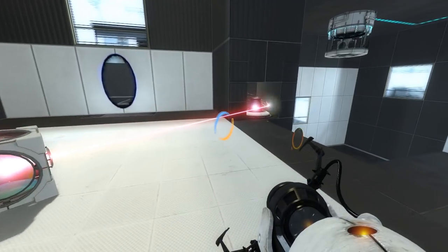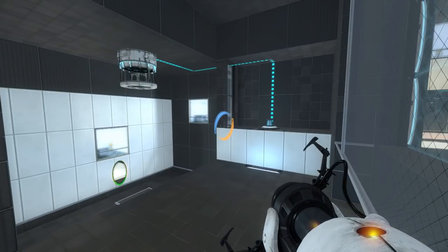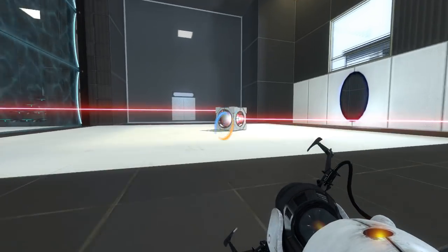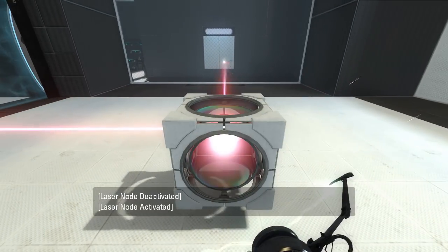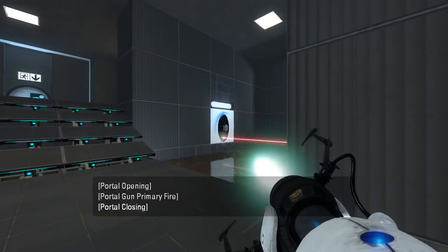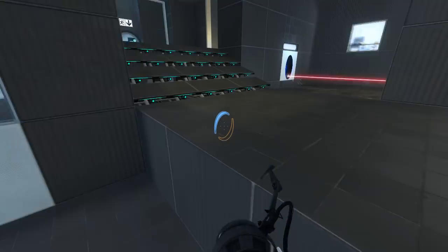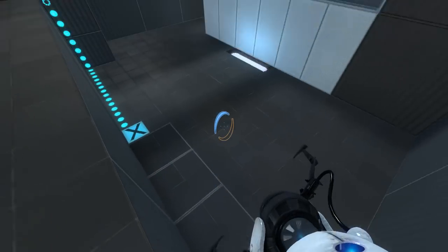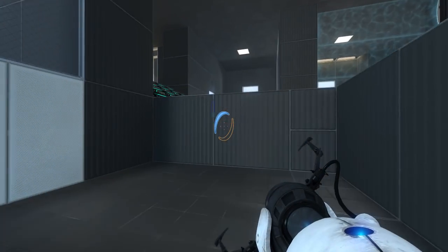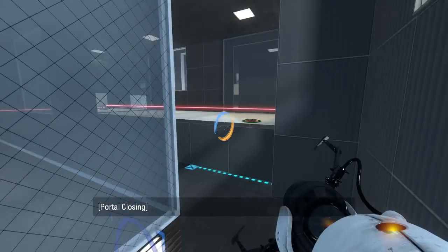So what's this all about, then? Stairs, but why? Actually, I think we want to use this as our source of the laser for now, because it's on the other side of the fizzler. And since it's above the goo, we cannot exit that portal. Lovely. Okay, so there's a way back out of here. Good to note.